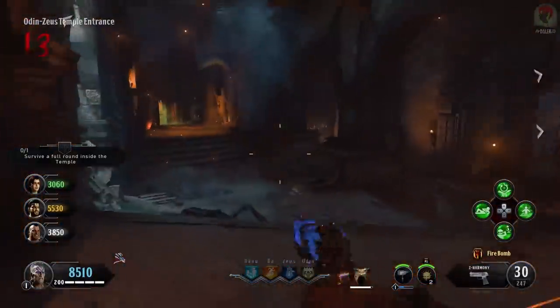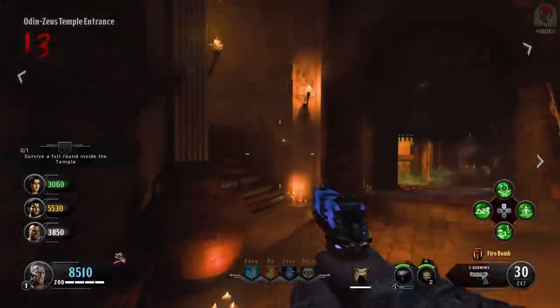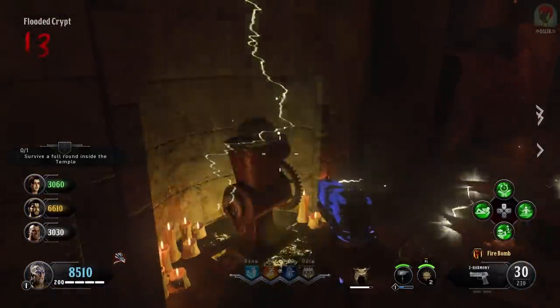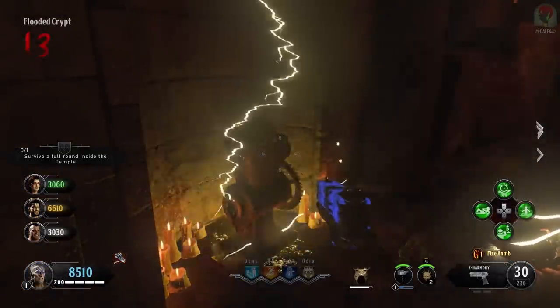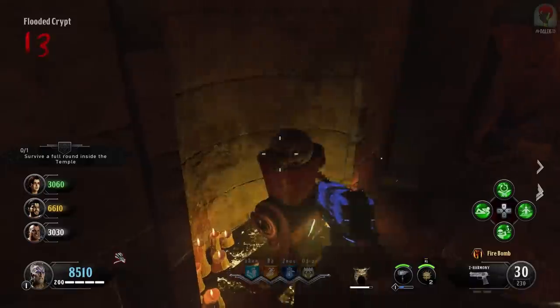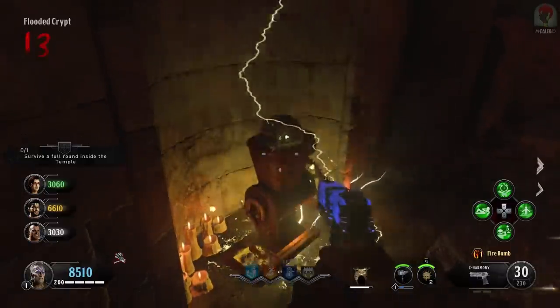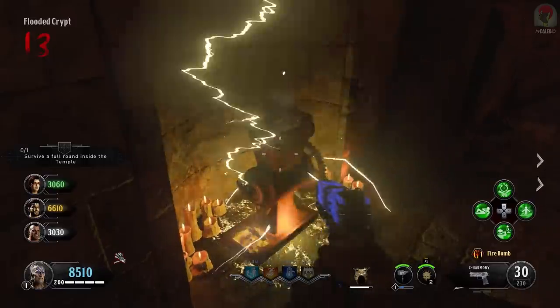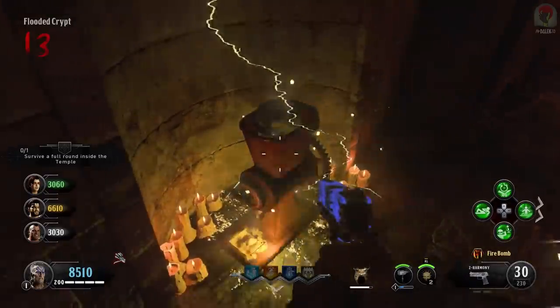Now we have the poop, the charcoal, and the skull which we placed in the grinder. Go to the grinder in the flooded crypt and shoot it three times with a fully charged shot of the Death of Orion. You'll notice on the left side of the machine it's slowly creating a pile of powder, which you can then pick up after those three charged shots.